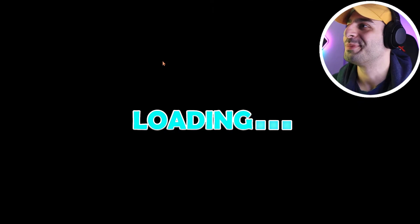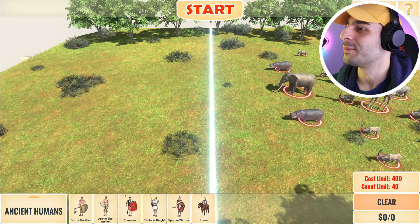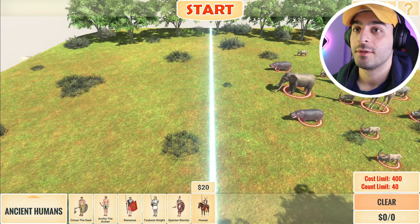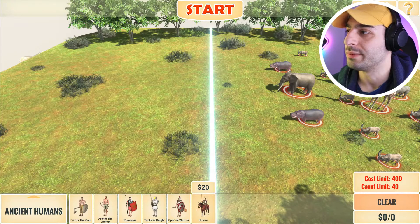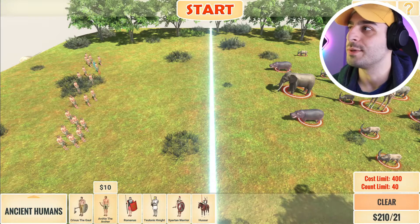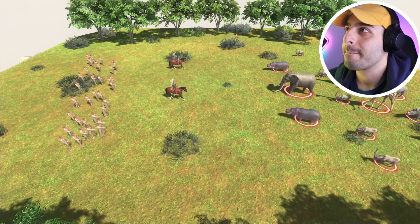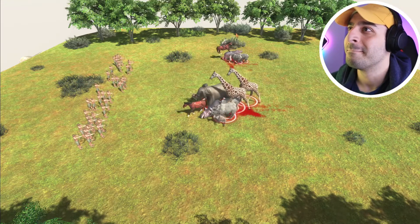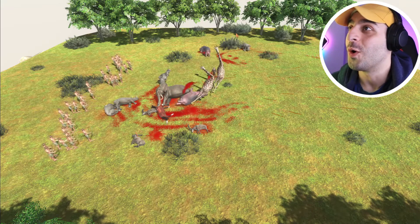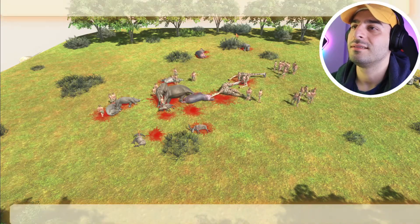On to the second one. We're going against elephants and giraffes right now. What's a hussar? We've got a 400 cost limit and 40 unit limit. I'm gonna keep it like this and just go ahead and do this, and then I'll just put a couple of horses right over there to distract them. Here we go. These freaking archers are actually pretty strong. Easy.